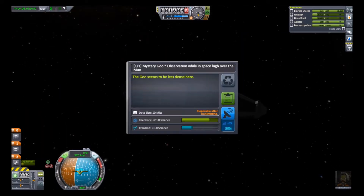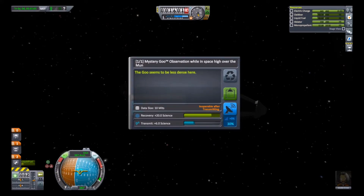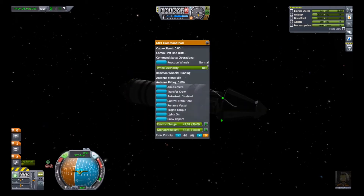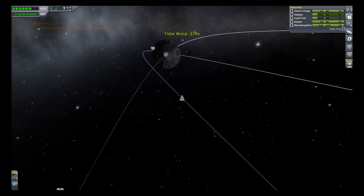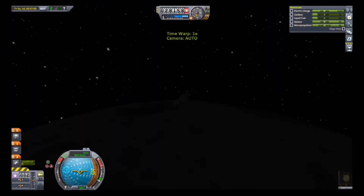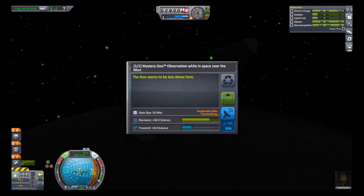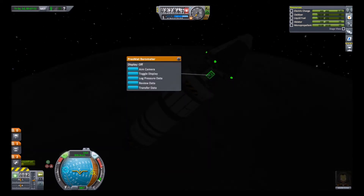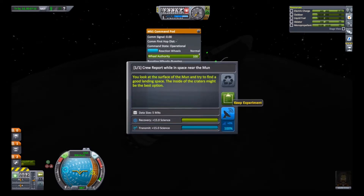So now I'm just getting all of that science because you need all that science. Once I've got all of that science done — I hate how I don't get those green bars all the way full. It really annoys my OCD, which I do have a light case of. So that was all the high-over-Mun orbit science. Now we're getting the near-Mun science, and the science of the high and near Mun with the Mun.